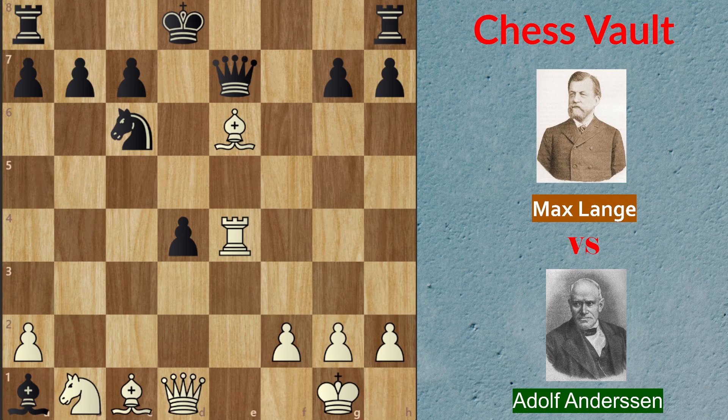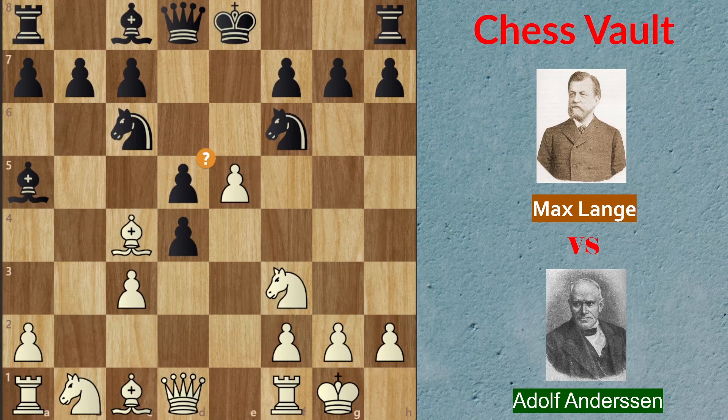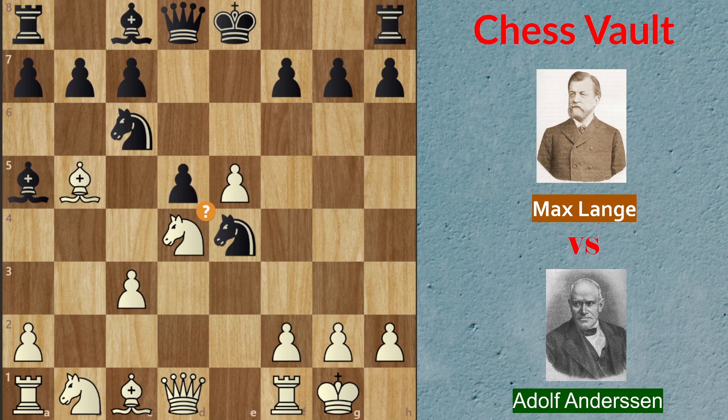That is the reason why bishop taking on c3 was not a good option. After d5 in the game, white decided to play bishop b5. Again, the computer says this is a mistake and recommends e taking on f6 — taking the knight. Knight e4 was played for black, which is a great move. Right now there is a threat on this field and we remove the knight from the threat of this pawn. After knight e4, knight takes on d4 was played, which is also a mistake according to the computer, which recommends bishop taking on c6 with check.